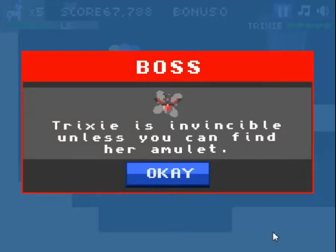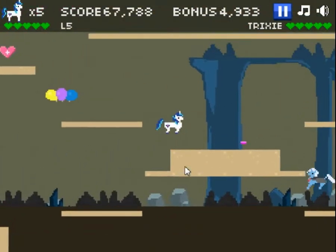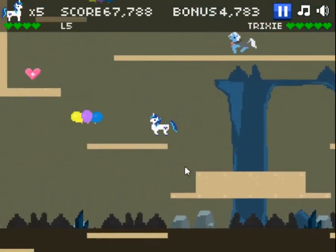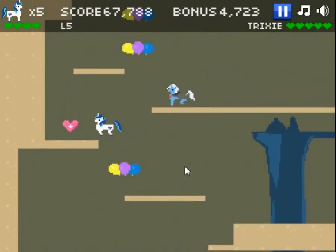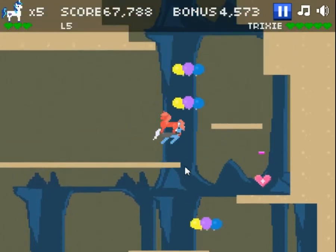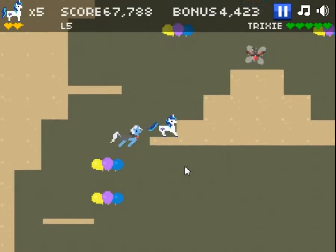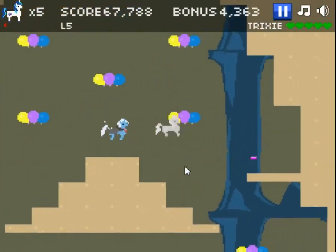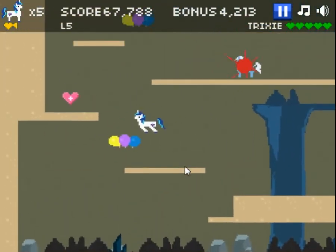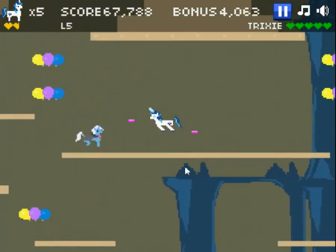What's the best strategy for this again? Trixie is invincible unless you can find her amulet. Let's avoid Trixie - she can teleport, can't she? She's like spawn-camping me. Ow! Trixie! Hopefully, now that I've found her amulet, she'll die in one or two hits - that's what I remember from Big Mac. She's vulnerable now. Oh, she still has quite a bit of health.